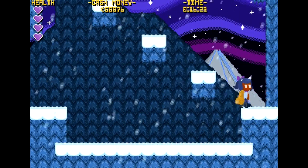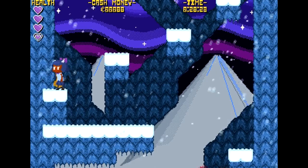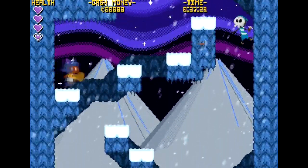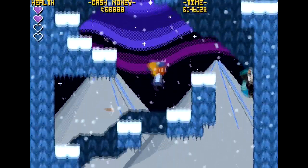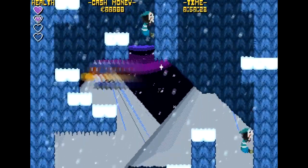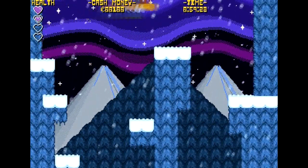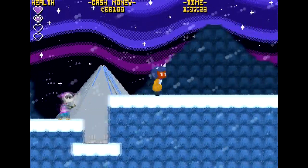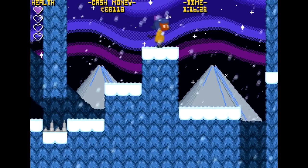The dash attack appears quite easy to use and it seems to negate quite a lot of stuff. Otherwise we have our weak attack, our strong attack, and our ground pound. The dash attack is really, really useful for just about everything, including moving over spike pits.